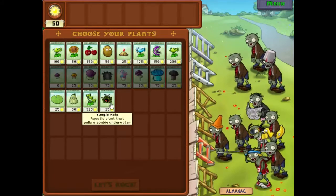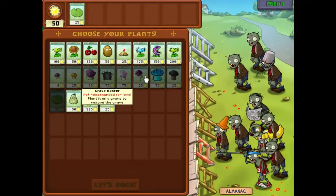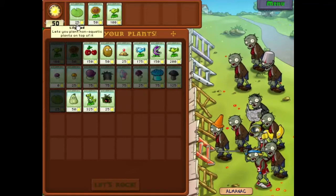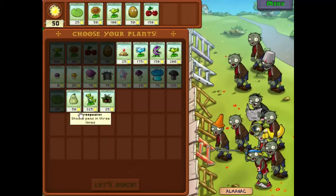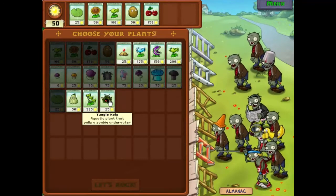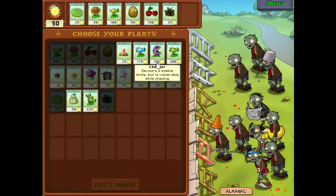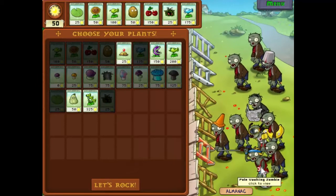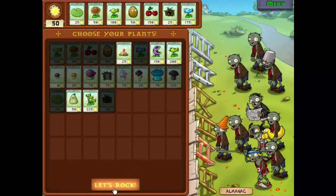We can deal with the snorkel zombies by adding the tangle kelp. For cards we'll start with the sunflower and pea shooter, the lily pad to put stuff on water, and the walnuts. We'll take the cherry bomb, leave squash behind, take the tangle kelp for water defense, and the snow pea — a line of snow peas will slow down the pole vaulting zombies enough to get them killed.